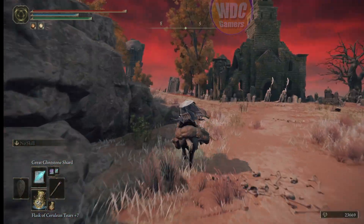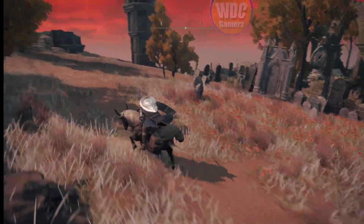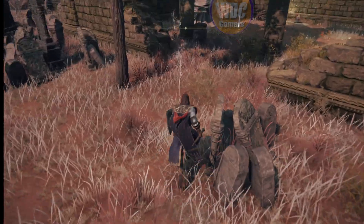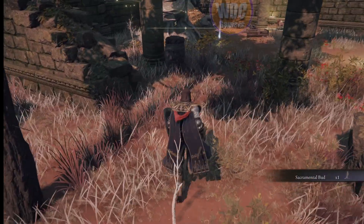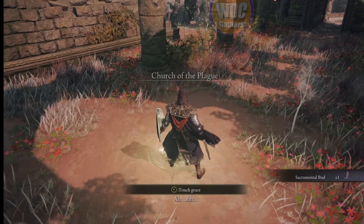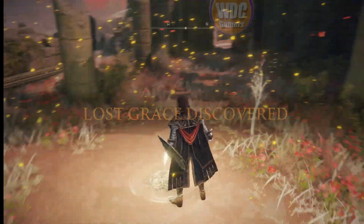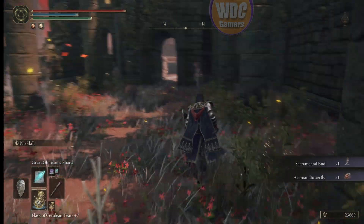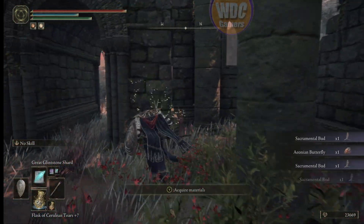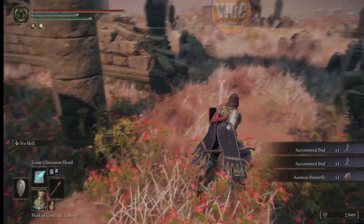Don't go through the front — there are two guards right there, I hate those guys. We're going to ride along the side entrance right here and go in this way. Pick up all the sacramental bugs. First, in case we aggroed anything — I don't think we did — we're going to grab that grace, touch it to mark it as a place to return, and then go around and pick up all these sacramental buds and the butterflies.